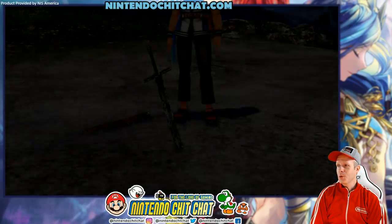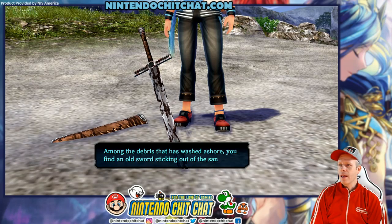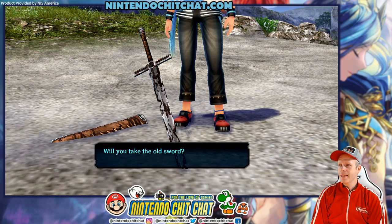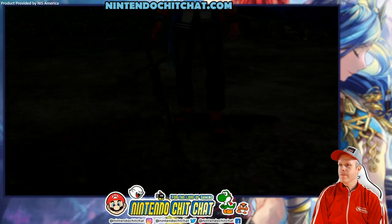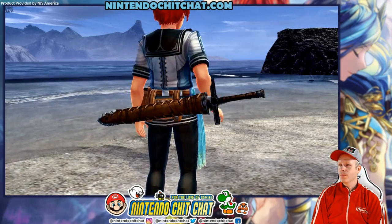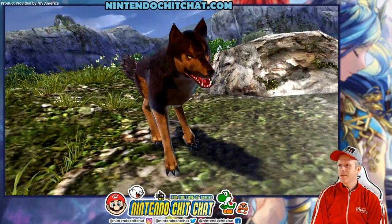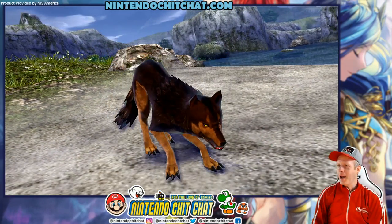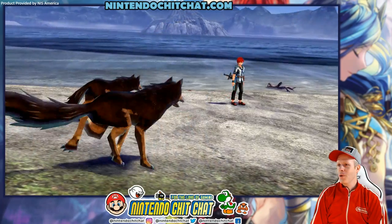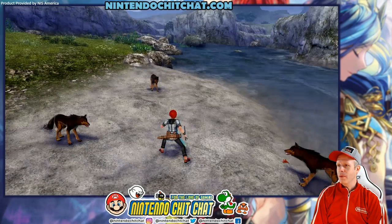I see a sword. Among the debris washed ashore, you find an old sword sticking out of the sand. We've equipped it and obtained it. Right into combat — we learned our combat techniques a little bit earlier, so we should be okay. We can evade and jump and whatever else.